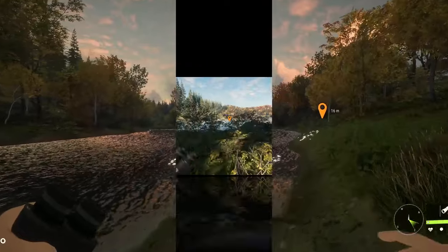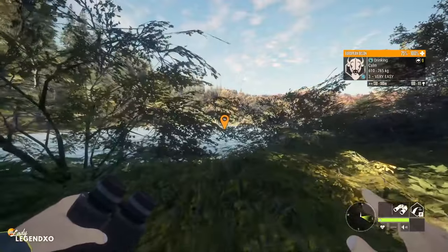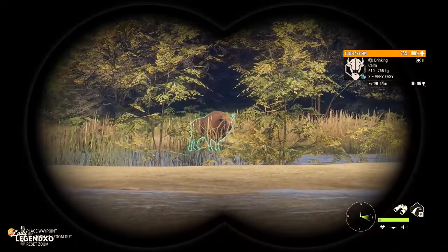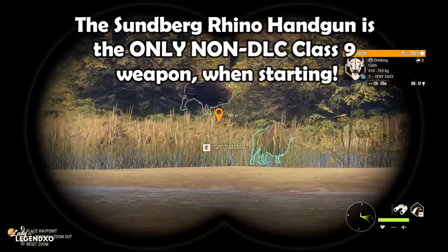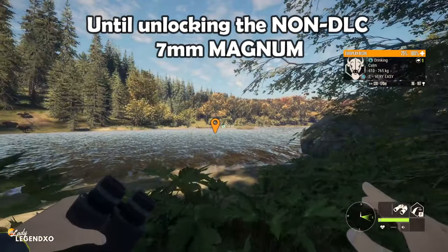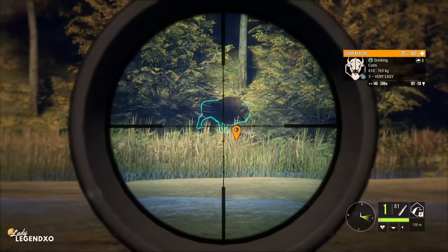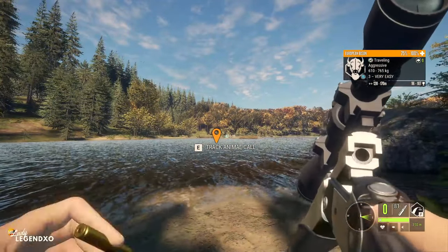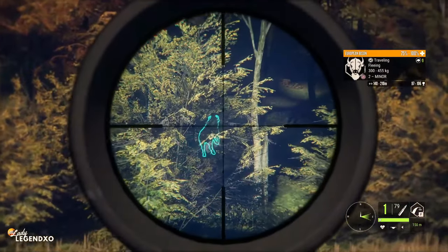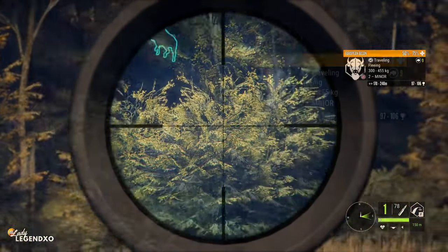We have a herd of Eurobison drinking — this is the first time we're going to be hunting them with the 7mm. Every time before, the only class 9 weapon we had was the Rhino, so we had to sneak in with no scope. This is going to be much easier, though we do have to reload after every shot, giving them a chance to run. Unfortunately there are no big ones in here, but here we go. Hit it, but doubt that was a great shot. She is dropping.